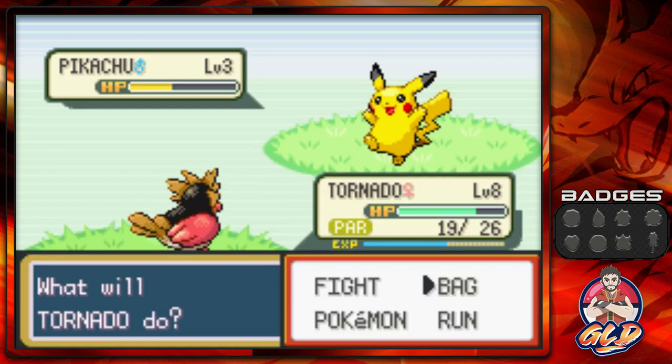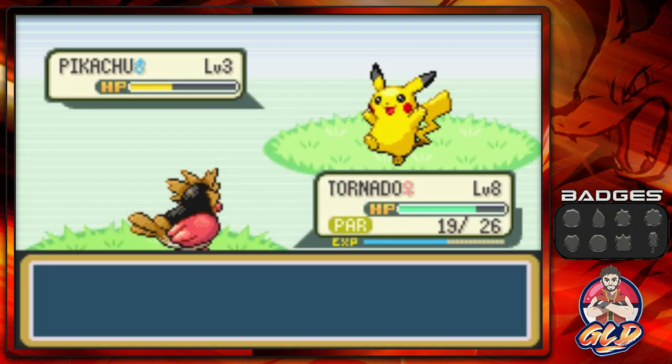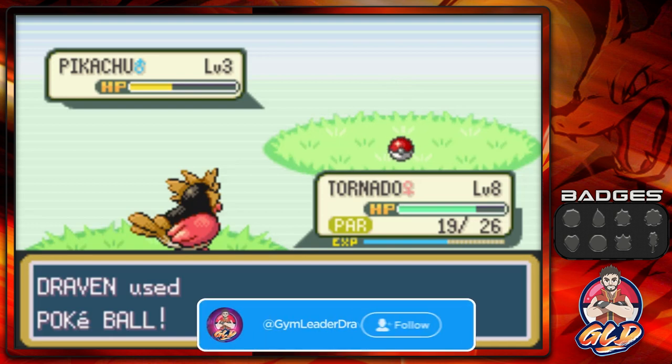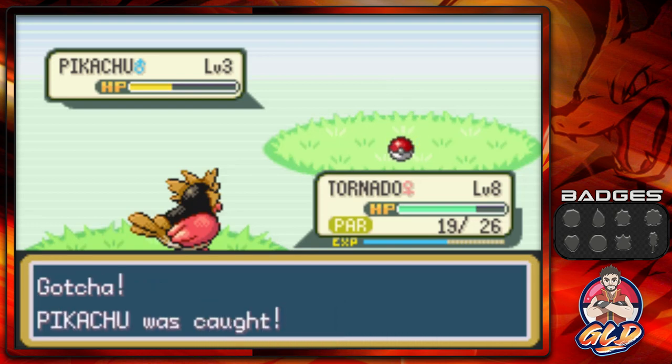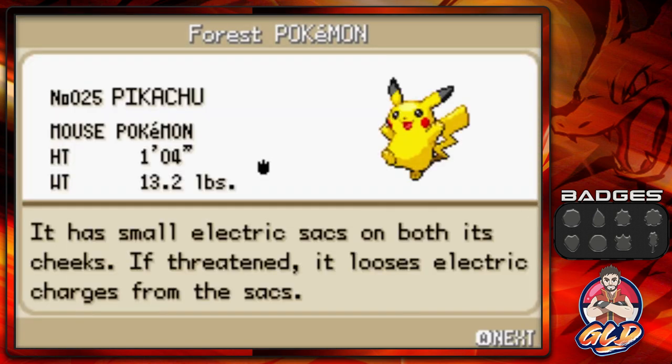Hear me out, guys. When I say we're going to be using quite a few Pokémon, don't get used to having the same Pokémon like this Pikachu on my team. We're going to be switching it up every single time. I do have another Pokémon in mind as a permanent member — this is just a stepping stone. Here's Pikachu, the mouse Pokémon, with small electric sacks on both its cheeks.